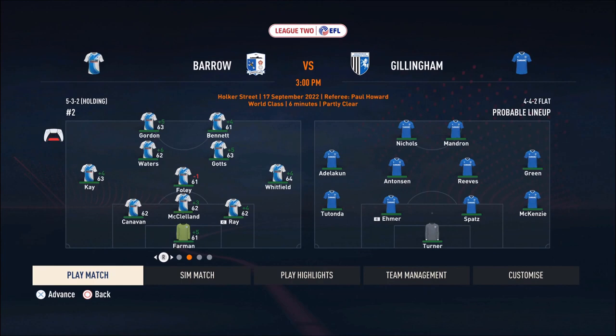In our game today, we're facing off against Gillingham, going with our 3-3-2-2 formation. That front four should just destroy. I mean, they're playing a 4-4-2 — that front four should feast on their defense. Here are the highlights.